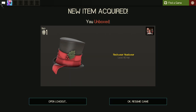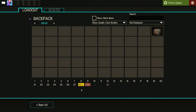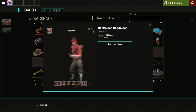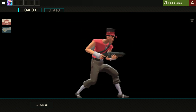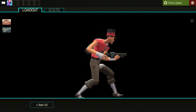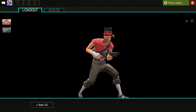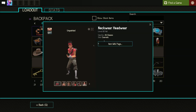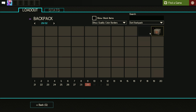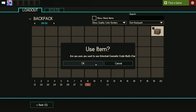The Neckwear Headwear — which is okay, all-class. I actually really like the Neckwear Headwear. It's just got this feature on it, everything about it I just really like. Those dead-style hats, you know — I used to have an unusual Neckwear Headwear and I really liked it. We're on the last case already.